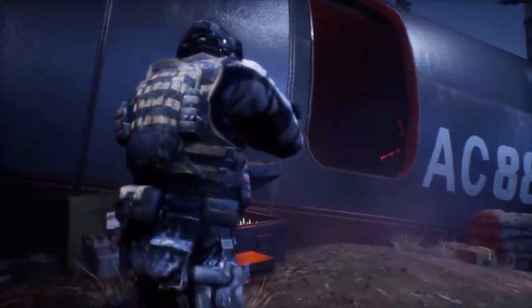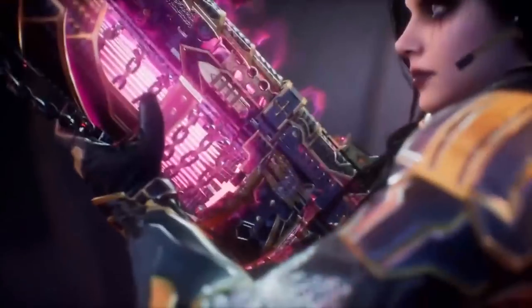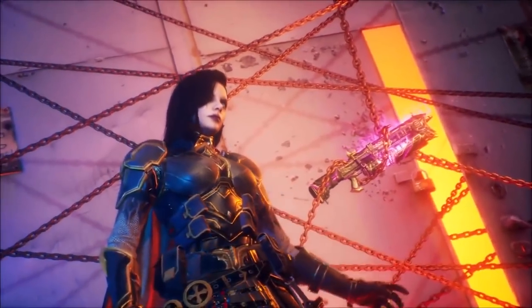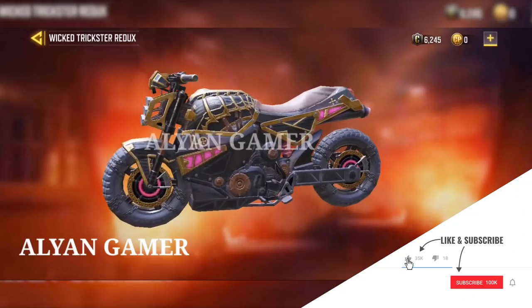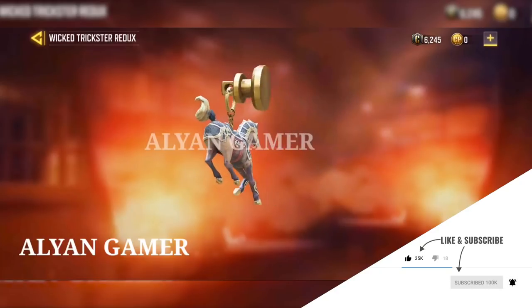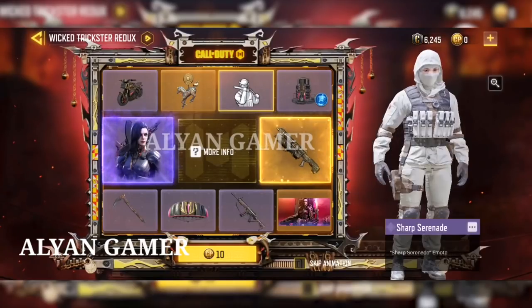What you see right now is the trailer of the Royal Renegade lucky draw. The theme — Royal Renegade — means someone who came to power illegally, and the character skin name Yusufa means the same thing, so both reflect that theme. Let's check the items one by one. We have a motorcycle skin, and the theme looks like ancient Egyptian skins. We also have a Stallion charm.